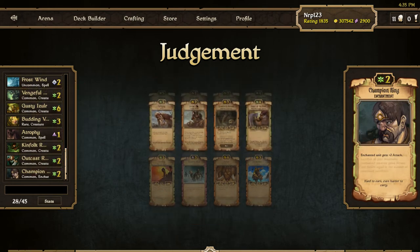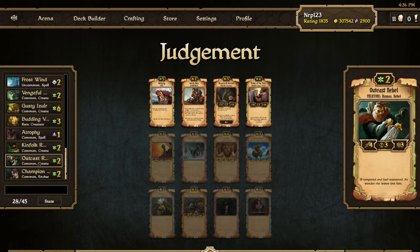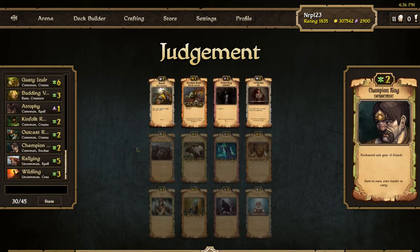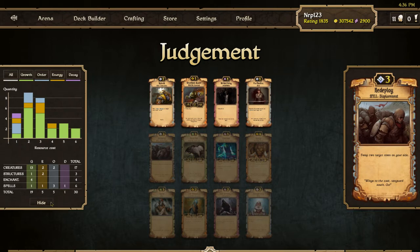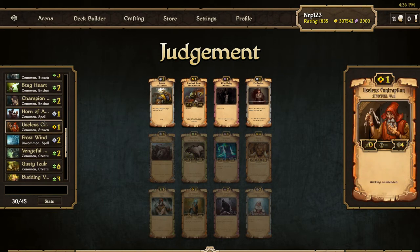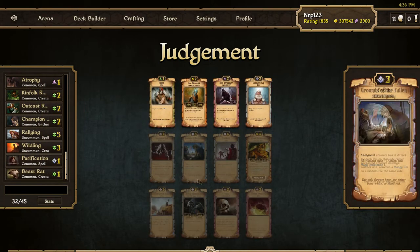Wildling — that's good. I'll take the Champion Ring. Now, Sister to the Bear or Rallying? I have 12 creatures. Rallying can be really good, especially with the Gusty Azula. I already have a couple 4-drops. Let's take the Rallying — just having those scrolls come out of nowhere can really mess my opponent up. Maybe going Mono? Probably not. It might be good to splash Purification or Kavank or Wicked Bean. Right now it looks like I'll have one Order because of the Stone Pact, so I will take the Purification. Beast Rat? Sure.